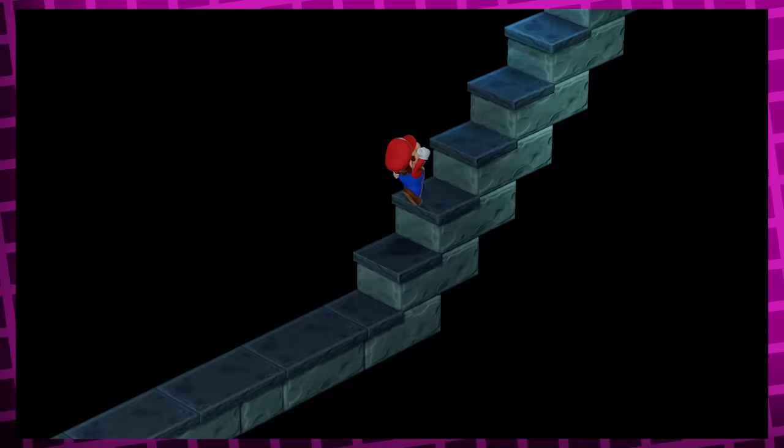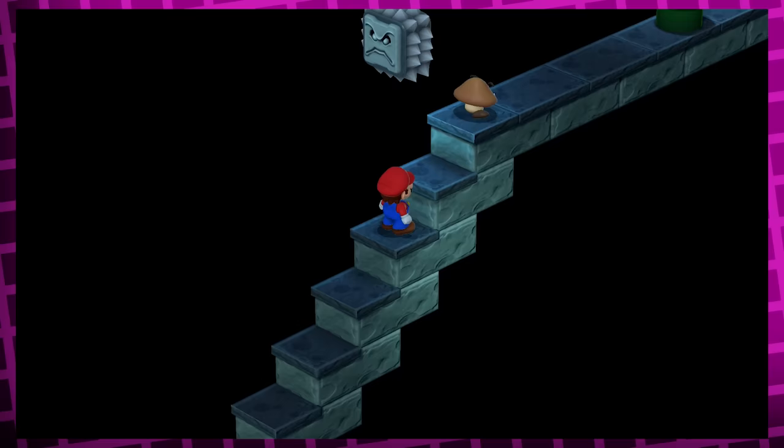Shortly after this you go through Pipeway, where if you get flattened by a Thwomp, Mario will actually literally get flattened and then slide down the stairs. That's pretty funny.